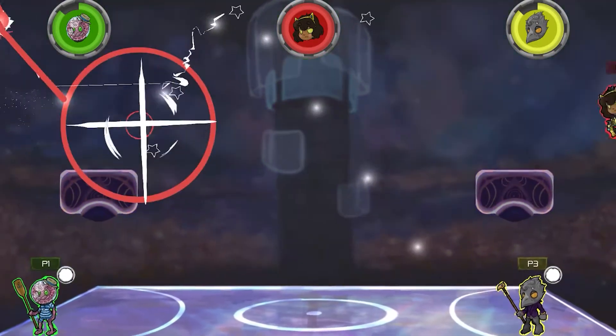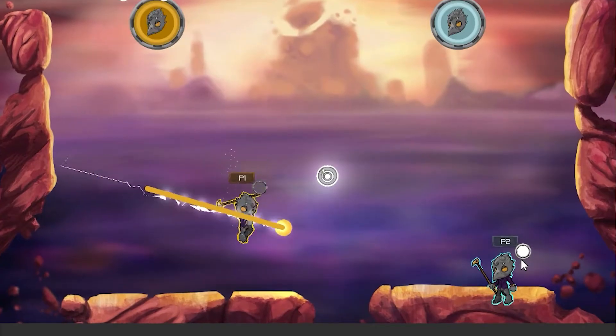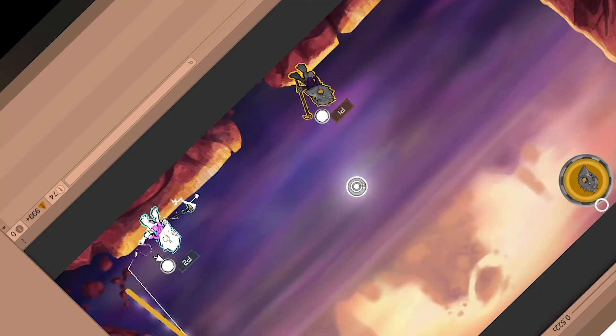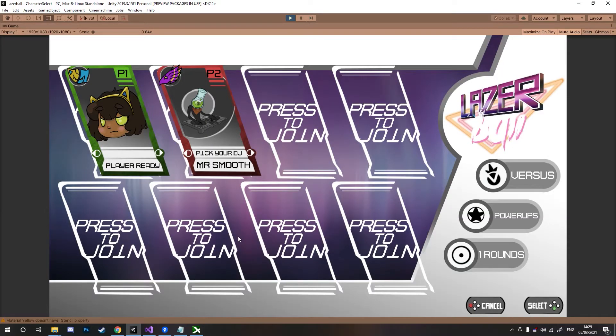DJ select — I want the music and picking your DJ to be a big part of the game. The atmosphere is sort of like an underground rave, like a Roman coliseum, like a club or a concert — the whole crowd is cheering and jeering, there's lasers flying around, explosions, and then you've got this DJ in the back spinning beats. The bass is in the background giving that party atmosphere. I wanted the music to be a really big part of this, so I thought if you pick your DJ it gets you more involved in the sort of music you want to listen to in each match.